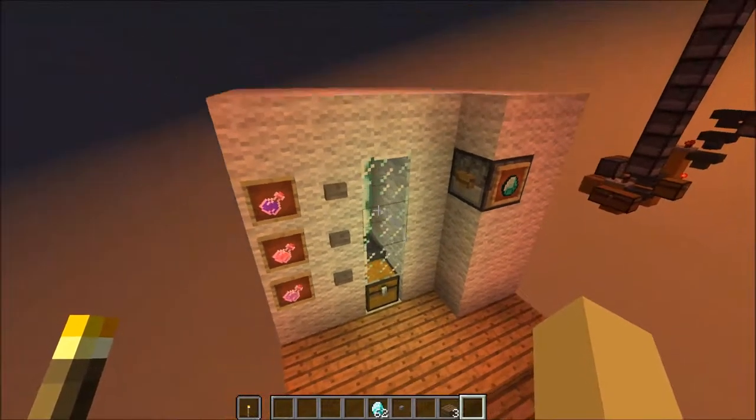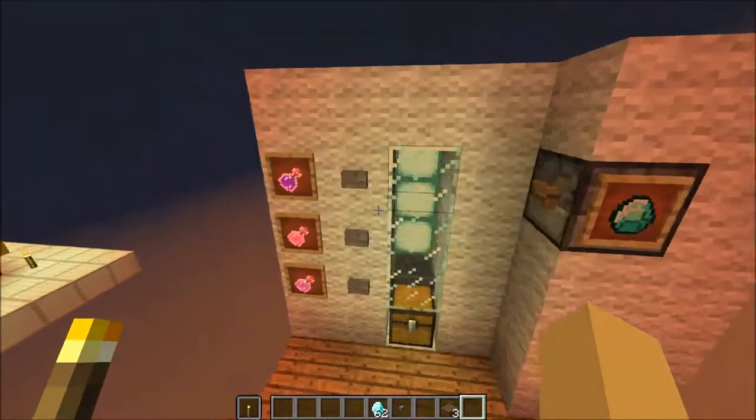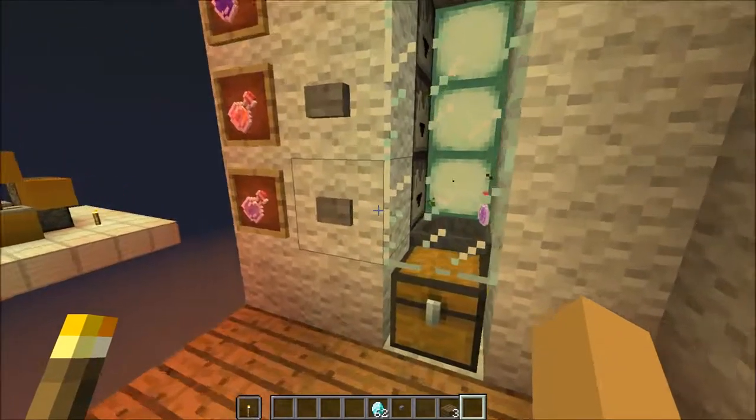We have this one which is a fully enclosed design. And item frames go on that side, and this one is selling potions by the way. I want to get that potion.